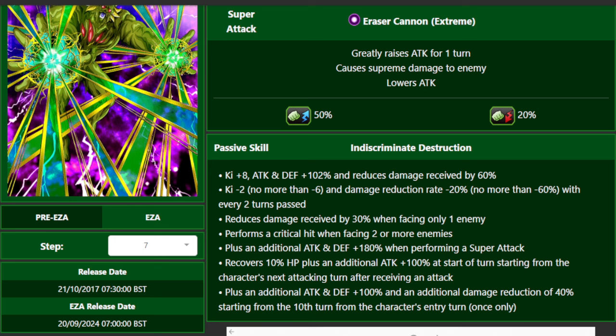He gets additional attack and defense 180% when performing a super, recovers 10% HP, and gets an additional 100% attack at the start of turn starting from the next attacking turn after receiving an attack — which reads like a permanent buff once he's been hit once. Then he gets an additional attack and defense 100% and 40% damage reduction starting from the 10th turn from his entry turn, which is a lot of turns to wait for.